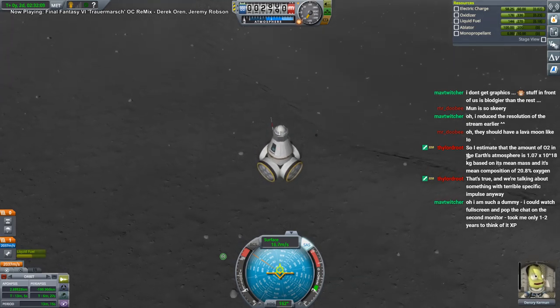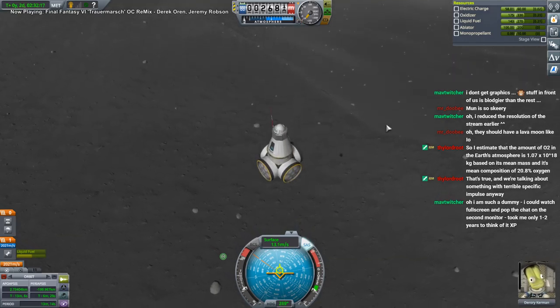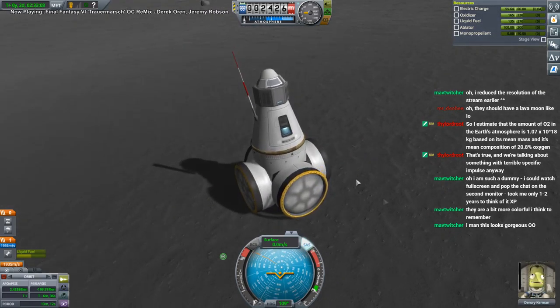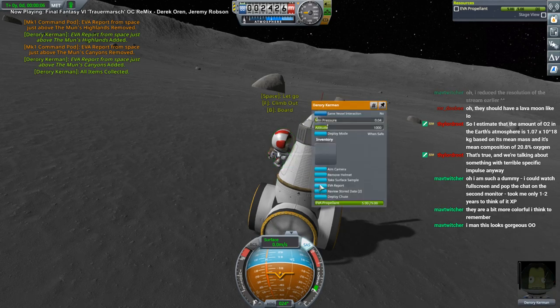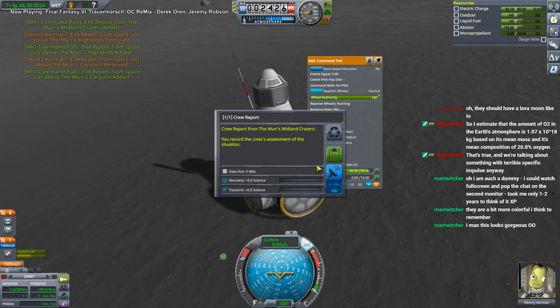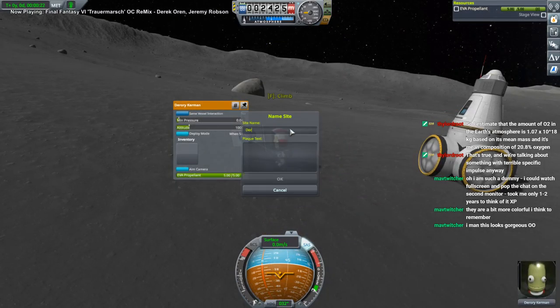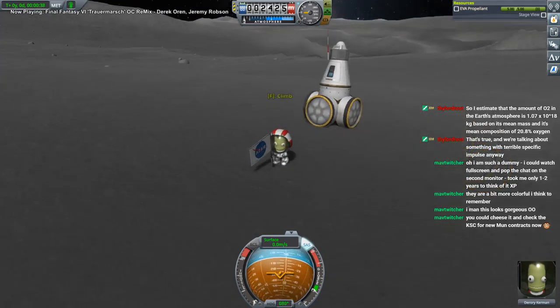How are we ever going to find the special rocks with all these little rocks though? We don't have to find a special rock this time. I could have done that better. Let's take data. Oh we can take surface samples now - we can take our first surface sample of the moon, finally. Midland Craters - we've done before, but we haven't done a surface sample. Dorori, at the Midland Craters - you call this a rescue? Yes. This is how Kerbals get rescued - they have to go to the moon first.